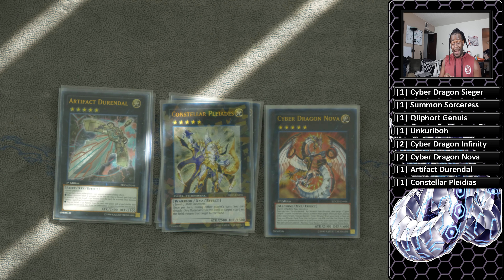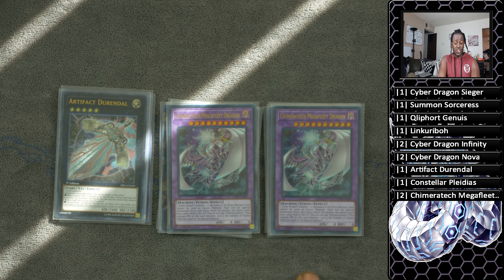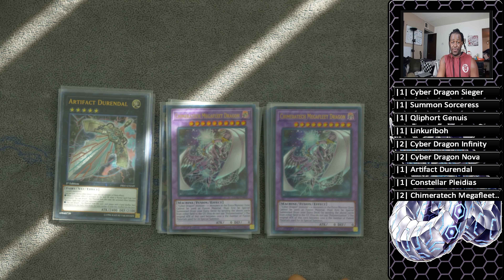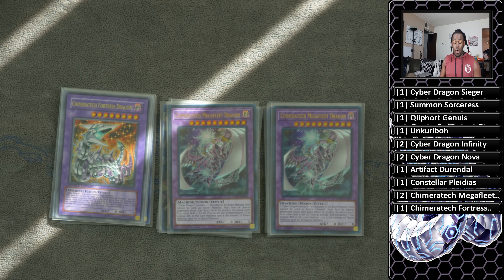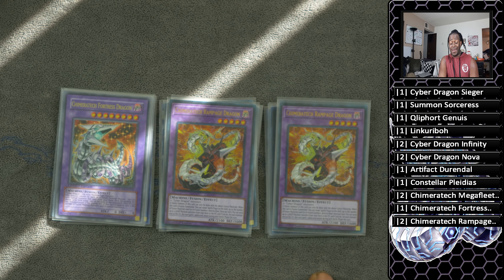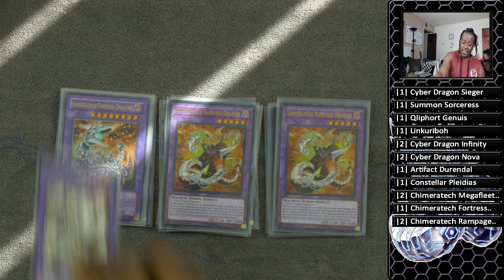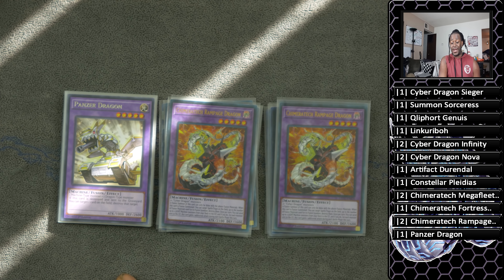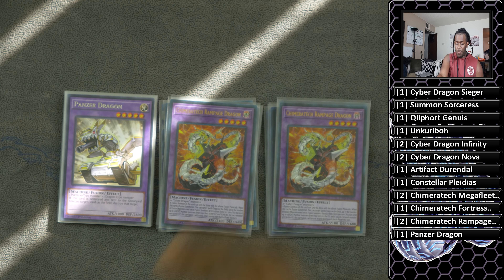One copy of Constellar Pleiades, just good at bouncing opponents' threats. For the fusion monsters: two copies of Chimeratech Mega Fleet Dragon — this will break your opponent's board, a huge reason why the deck is so good. One copy of Chimeratech Fortress Dragon, really good at breaking machine boards or using Jizukiru contact fuse into it. Two copies of Chimeratech Rampage Dragon — your game-ender, allowing you to send Cyber Dragon cards from your deck to the graveyard, attack multiple times, and gain destruction on summon. And lastly Panzer Dragon — you can summon it off Instant Fusion or off the destruction of Cyber Dragon Nova.